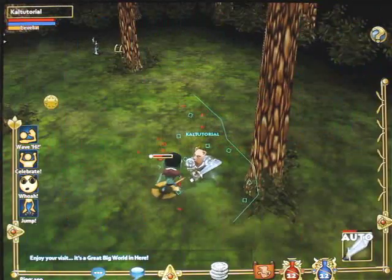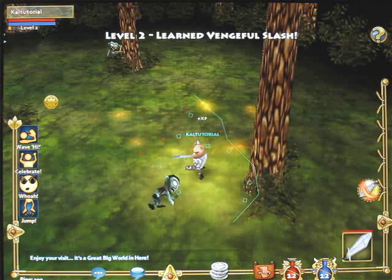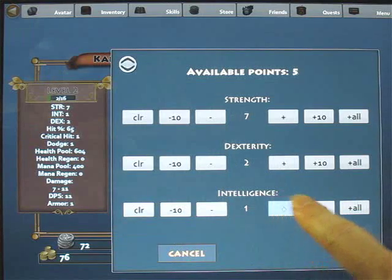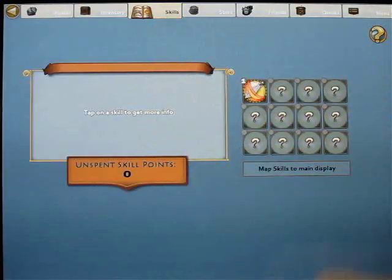As you play, you get experience points, and eventually you level up. Each time this happens, you get 5 attribute points and 1 skill point, which you spend by going into the character screen from the menu. Press Update Stats to allocate your attribute points between Intelligence, Dexterity, and Strength. Tap the Skills tab to allocate your skill point. You can put up to 5 points in each skill.